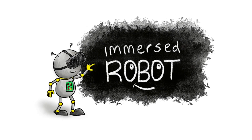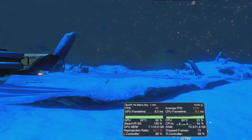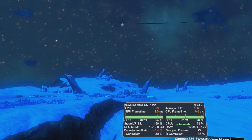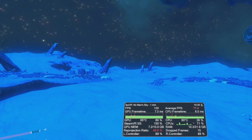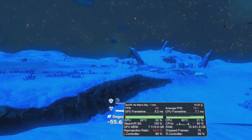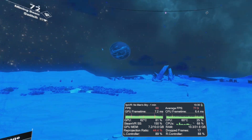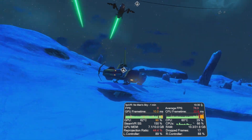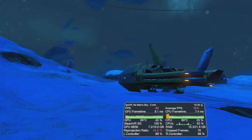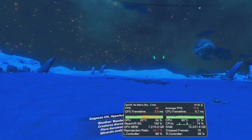Hello everyone, welcome to Immersed Robot. In this video I wanted to take a quick look at No Man's Sky and the new DLSS options which are now in the game. This is a special feature for RTX NVIDIA graphics cards which stands for Deep Learning Super Sampling, and it just helps with performance while maintaining a sharp image.